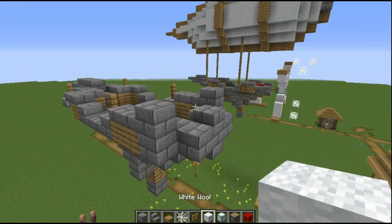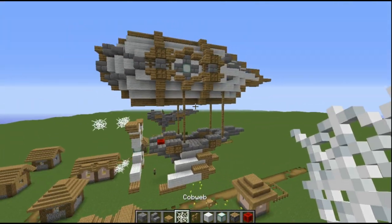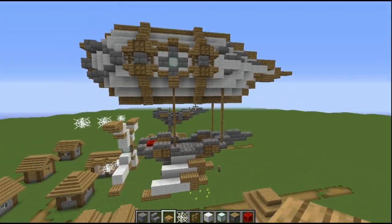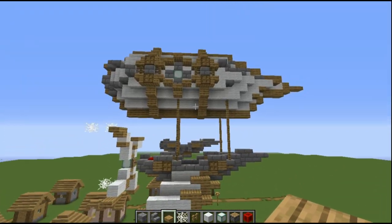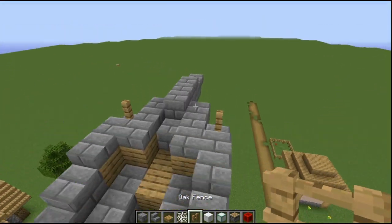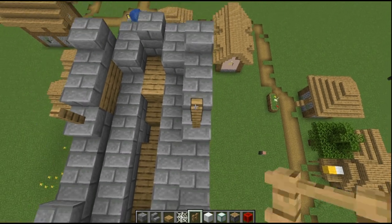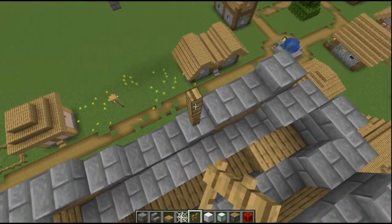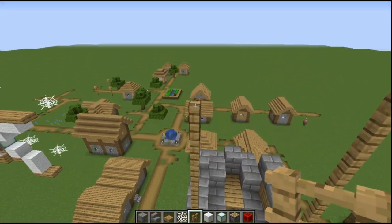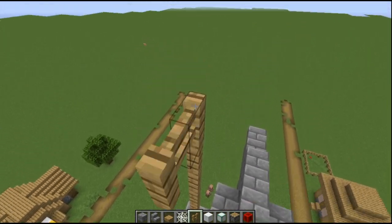As you can see over here I actually did a little bit of work choosing out some designs. Essentially what we want to have is a little wing, a propeller, and the decorated balloon up top. First, what you want to do is go up seven fence posts — one, two, three, four, five, six, seven — and do the same on the other side.